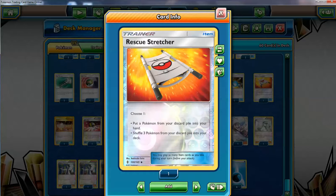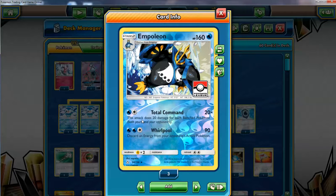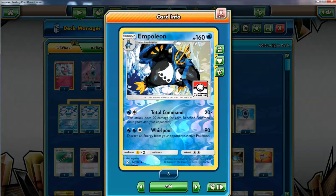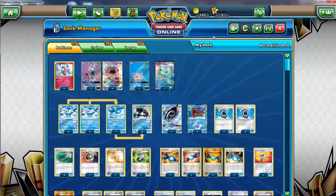The Pokémon Stretcher is almost always in if I'm not running Super Rod. This card is great — you can shuffle three Pokémon to the deck and grab someone to play on the bench instantly for Total Command, or get back an Empoleon. I really just want to grab an Empoleon with this when I need it. With three Empoleon it can work, but I really wish I could have four since it's the main attacker. With three you're vulnerable if one gets discarded early via Sycamore, one gets prized, etc.